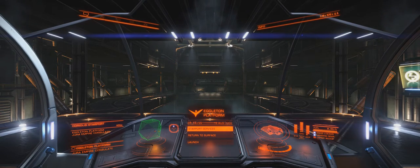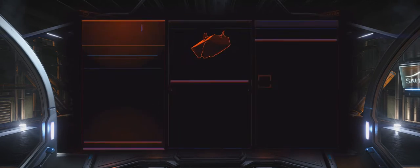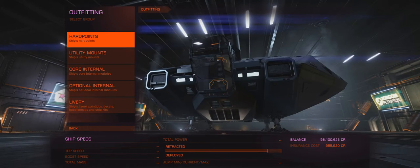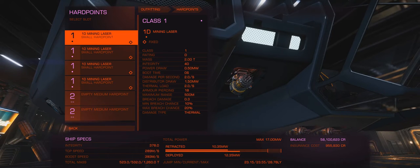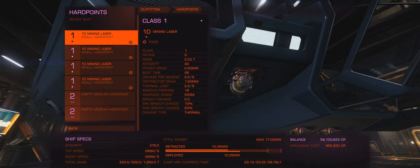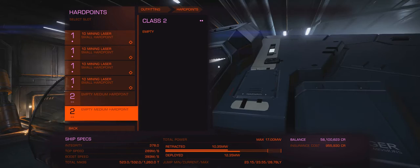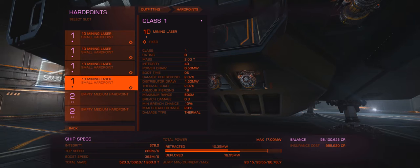Let me show you what we've got here. There's going to be a link in the description to a Steam community post thread, which is what gave me the idea here - I can't take original credit for what's going on. It may seem really obvious to you, but I'll go to outfitting and show you my setup for mining. I've got four 1D mining lasers - nothing too exciting. You could probably get away with having two mediums instead. I just figured in case I want to put some weapons in the medium hard points, then I can have some teeth here and defend myself while I'm mining.